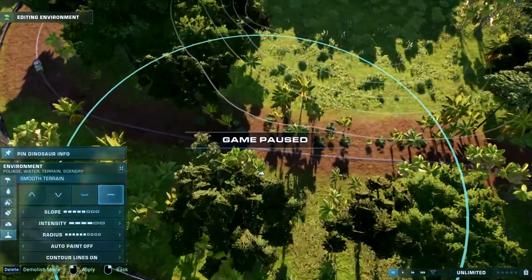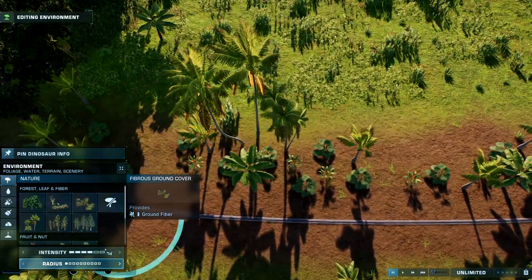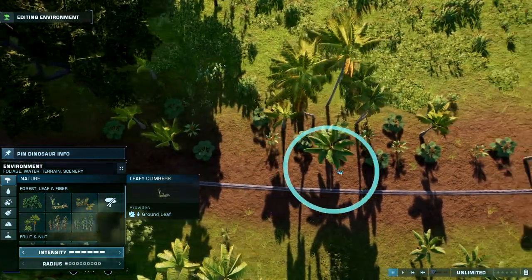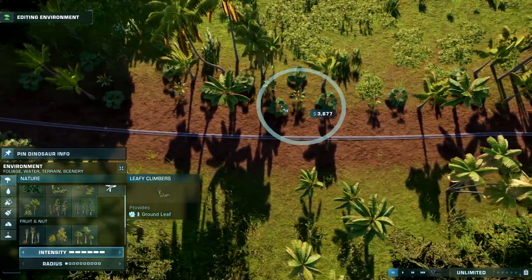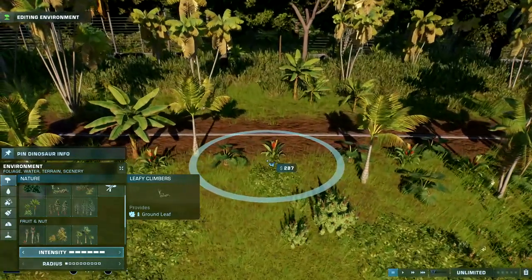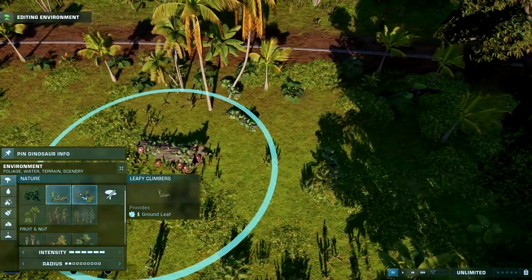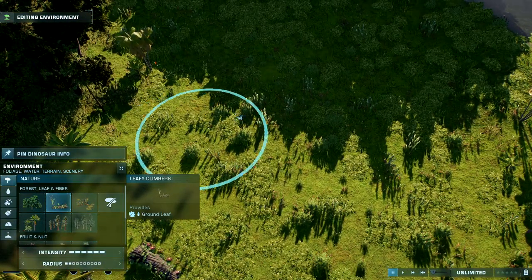Let's pause the vehicles so they don't get in our way. We could also add some more ground fiber closer to the track. There's something specific we're going to do right here — we're going to add leafy climbers, because if you can see in the picture, along the log fence there are leafy climbers. Let's add a bit of these to get that mossy, leafy texture. I'm trying to get some logs in here — this might take a bit to play around with.